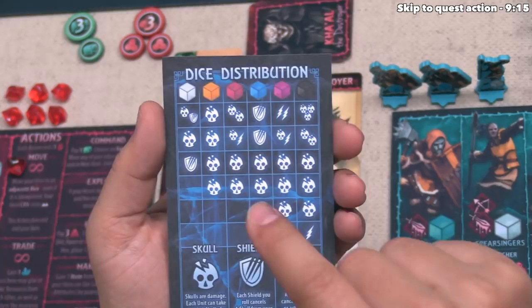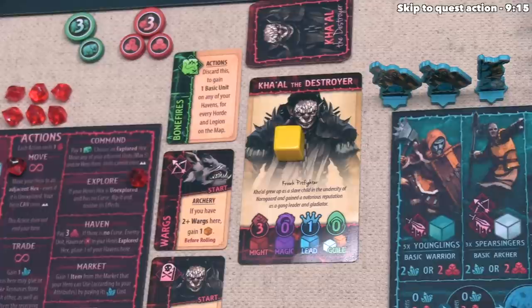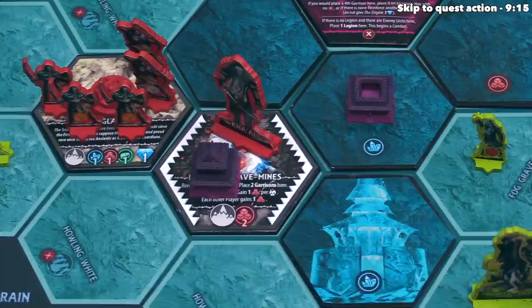Each die color has different result possibilities, and the red dice are pretty good at rolling skulls, so this is a good event for Ka'al. They roll and get three skulls total, so Ka'al found three plunder at the Imperial Slave Mines. They take three plunder from the supply, and the blue player gains one plunder as the other player.